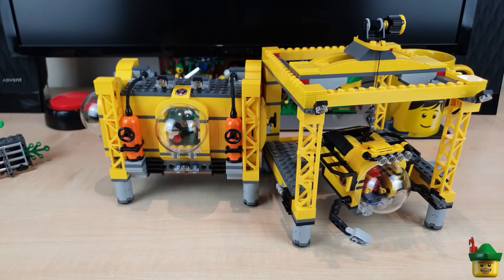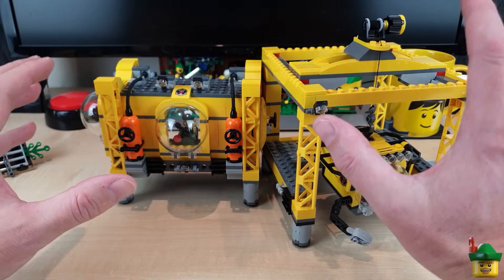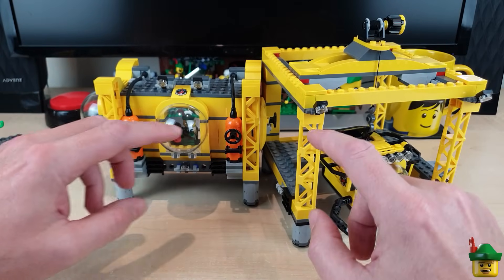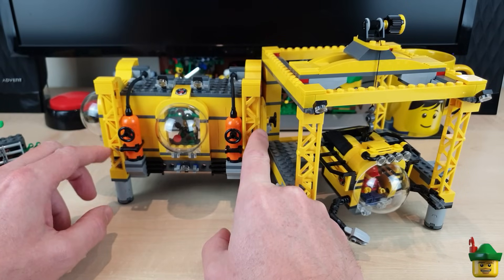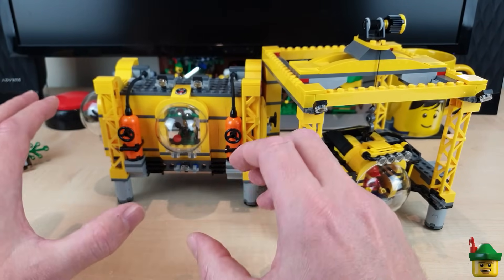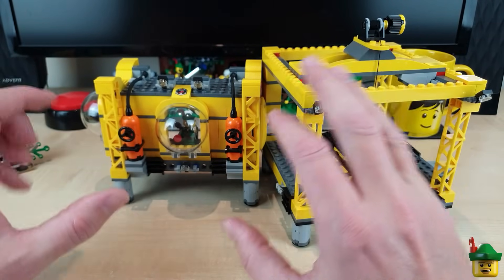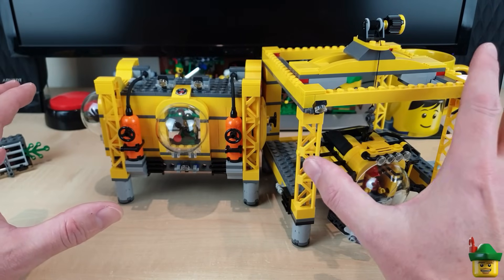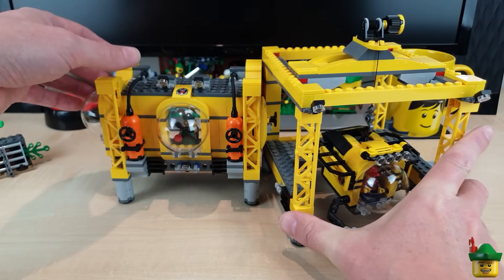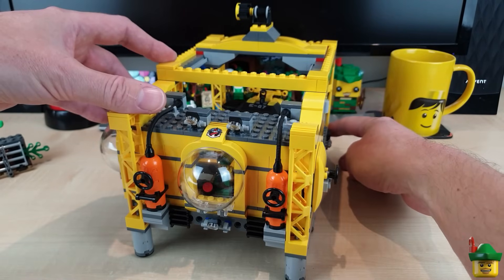I do want to keep the idea of having this in two halves — the operations room on one side and the descent crane repair bay on the other. I like a lot of the features: these great big yellow stanchions, the detail with the lights, the tanks on the front, and the domes. So there's quite a lot I'm going to keep. It's definitely going to be an amendment to this set rather than a complete redo, although I think I'm going to take it completely apart and start again in a different configuration from the two available.